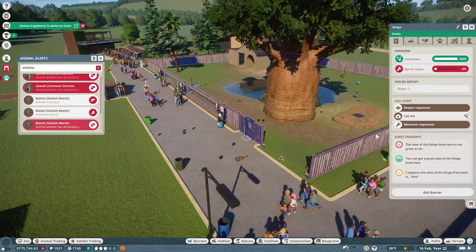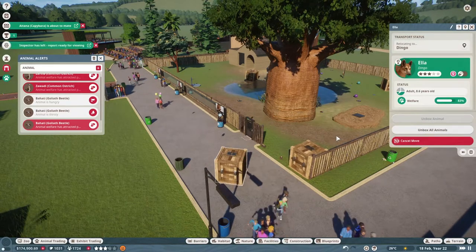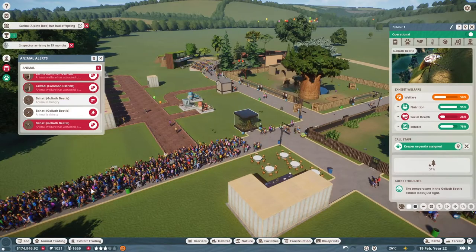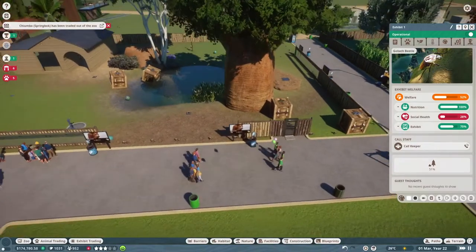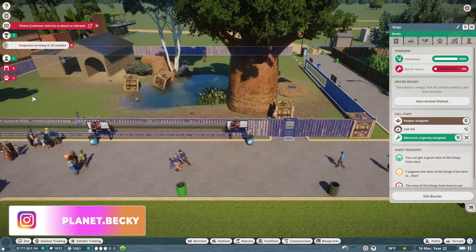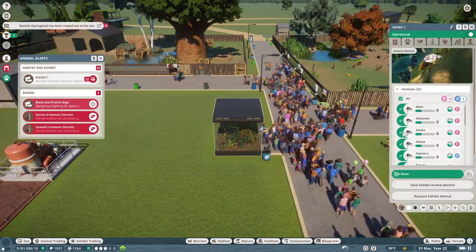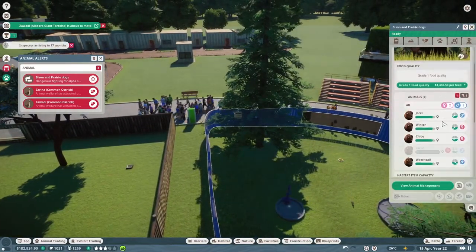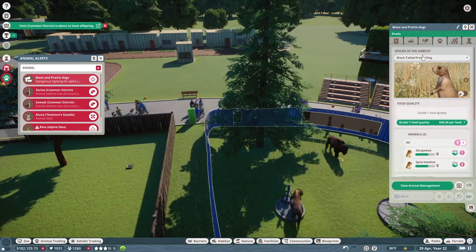All of a sudden everything just went very wrong. Right at the worst point, all of those people are rushing back out of the zoo. Well, that did clear up our zoo a little bit! The mechanics this episode are fully earning their money. Wait — two prairie ducks are fighting? Oh no, it's the American bison, never mind.